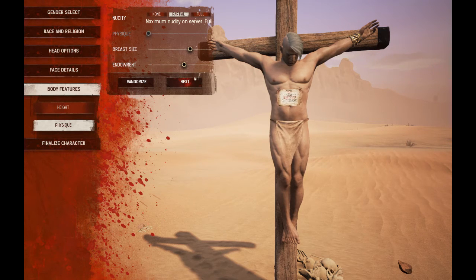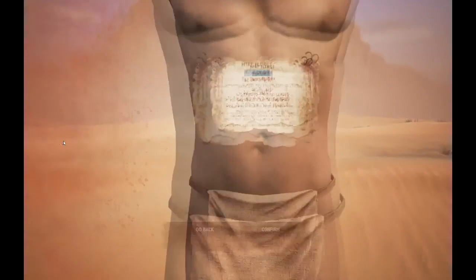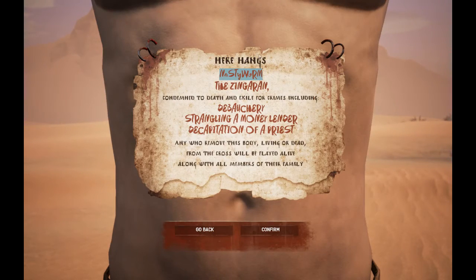Sorry about that, kids. Once you get done you're gonna hit 'Finalize Character.' You can enter your name. Your character's religion is whatever you picked. It says 'Condemned to death and exile for crimes including archery, strangling a money lender, decapitation of a priest.' And 'Anyone who removes this body living or dead from the cross will be flayed alive along with all members of their family.' So you just hit confirm and then there's a little cutscene.